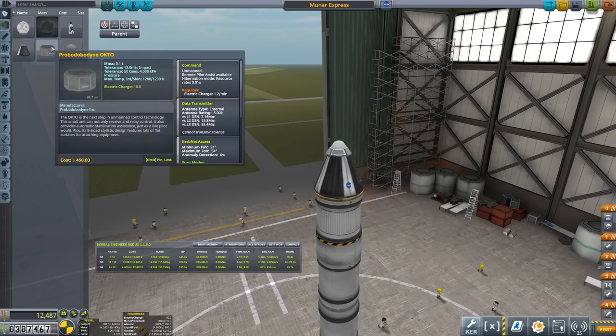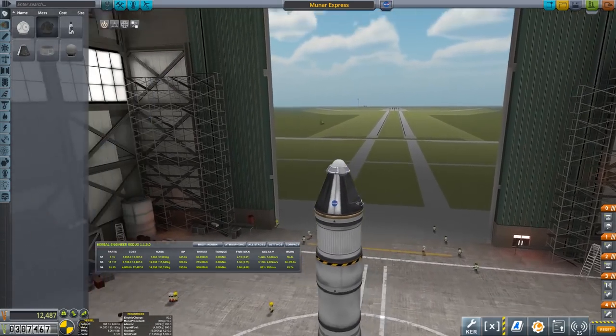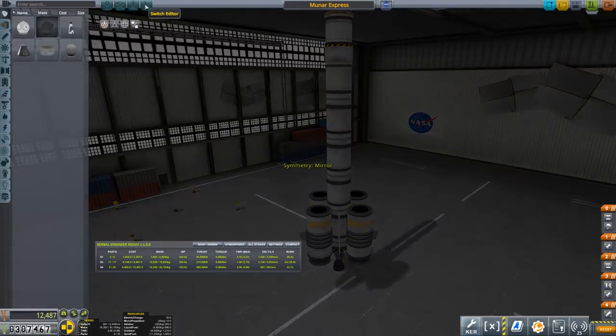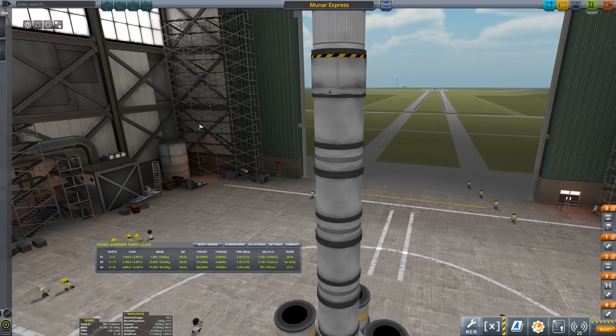This just needs a crew report, so we can take anything else off that we want. There we go, down to 12,485. And that will do just fine. Who's going to be going out there? Jebediah? We'll probably switch again with Valentina. That will do just fine.